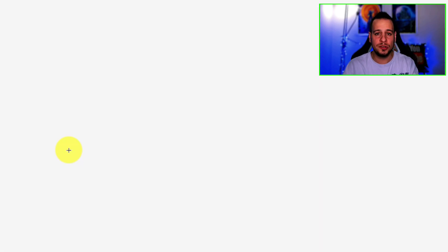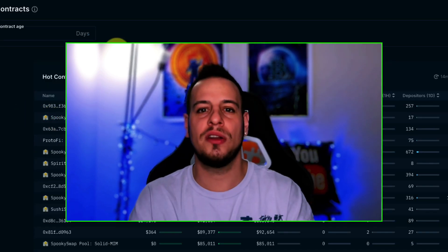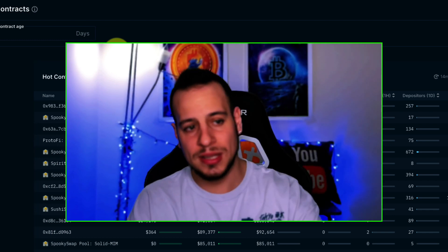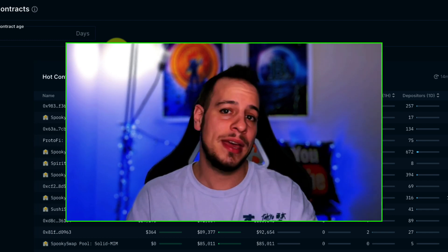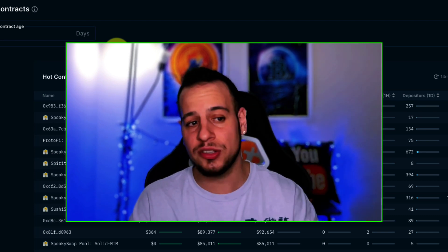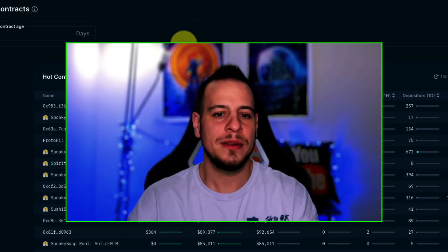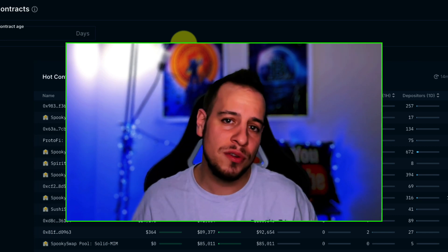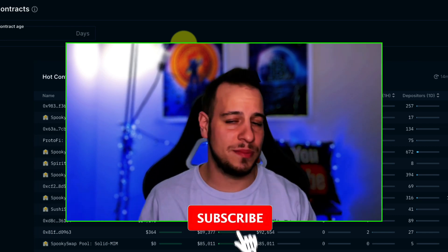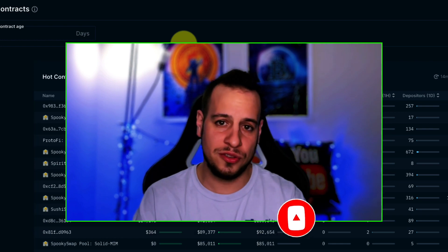So to summarize: one — what is Protofy; two — how you can leverage it to get high yields on stable coins and Phantom; and three — how you can spot these opportunities early. If you want to use Nansen as I showed, they have paid plans but also a very cheap one-week trial — I'll put the link in the description. Let me know if you have any questions in the comments, smash the like button, subscribe, and I'll see you in the next tutorial. Bye!